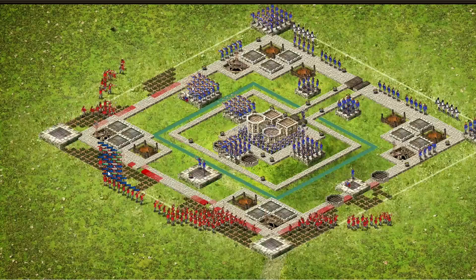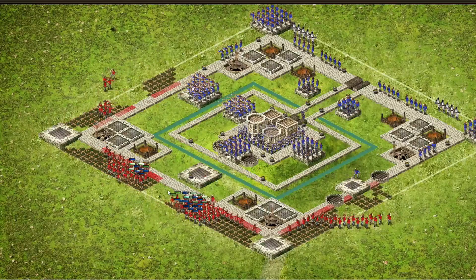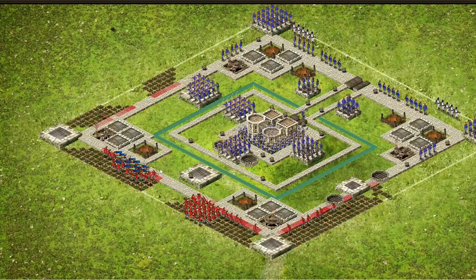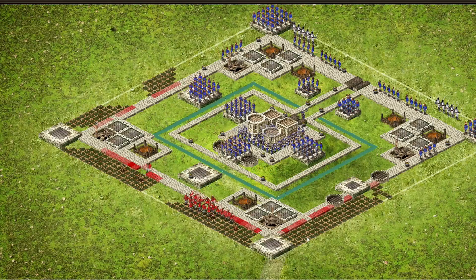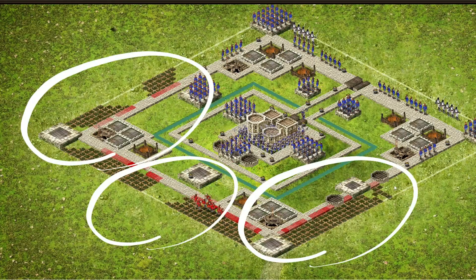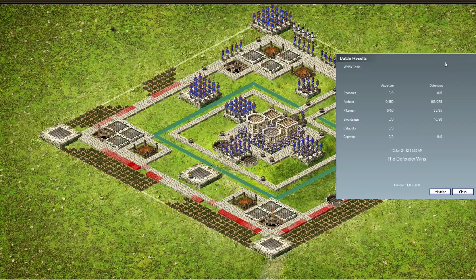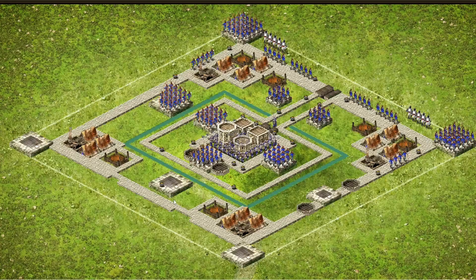You could definitely replace some of these archers with catapults if you want to. But the goal is clearing all these areas in front and until here of all enemy troops, so at the end it should look like this — no troops remaining here.